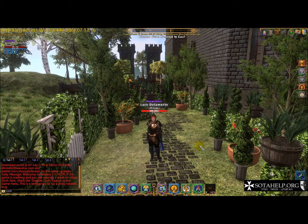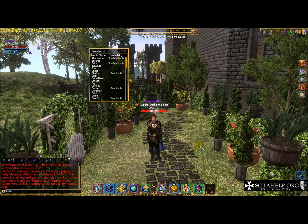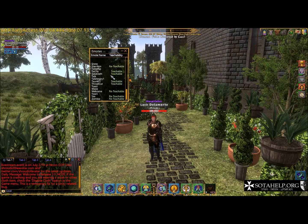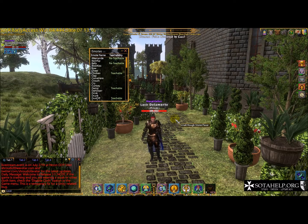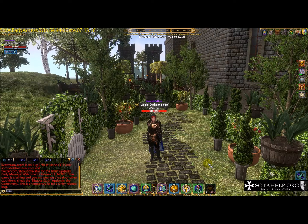Anyway, we're going to go over emotes. They're accessible very easily by hitting the O key, and that brings up your list. Now you're going to say, well how do I get all these? Well, you can see some are reteachable and stuff like that. Let me first show you on the wiki the information on where you can get all these, and then we'll kind of step through a few of them because some of them are awesome.